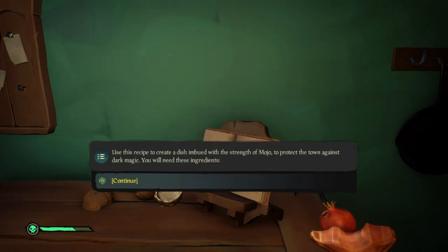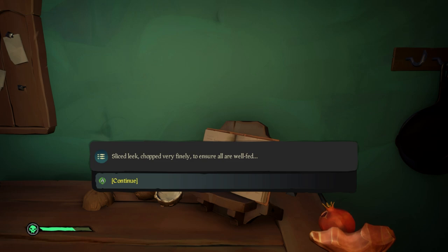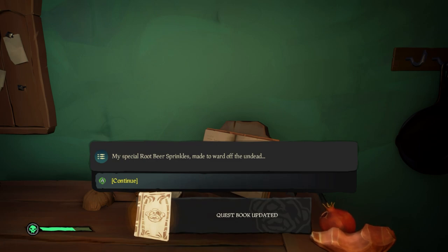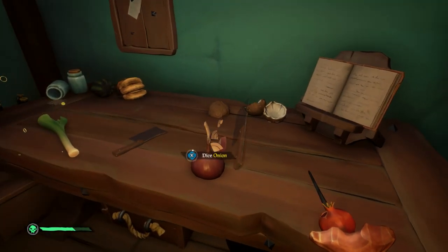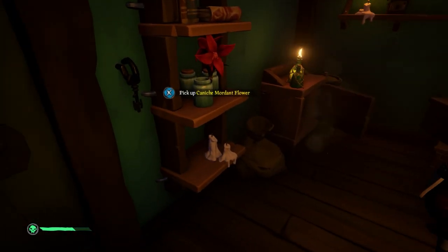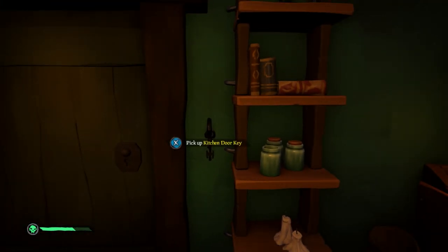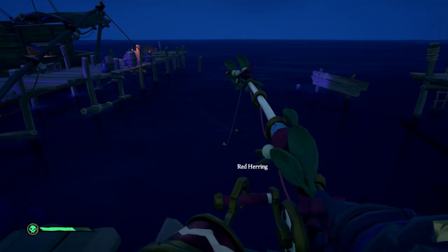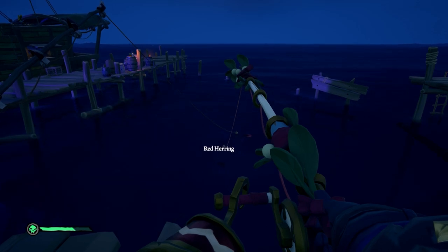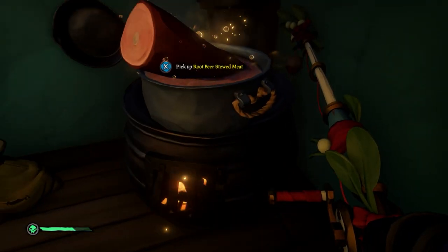Read the recipe book on the table to learn the ingredients you'll need for the meat stew: a tender cut of meat, a caniche morded flour, a diced onion, a sliced leek, a red herring for no particular reason, and root beer sprinkles. Most of these ingredients are already in the kitchen — you can chop up the onion and the leek on the same table as the recipe book. You'll find the meat over here, the flour is on a shelf, and the root beer sprinkles are up on a higher shelf. As for the red herring, you'll need to grab the kitchen door key, open up the back door to access the jetty, and then pull out your fishing rod and fish for a red herring. Once you've caught one, toss it into the pot along with the other ingredients, and you'll have some root beer stewed meat.